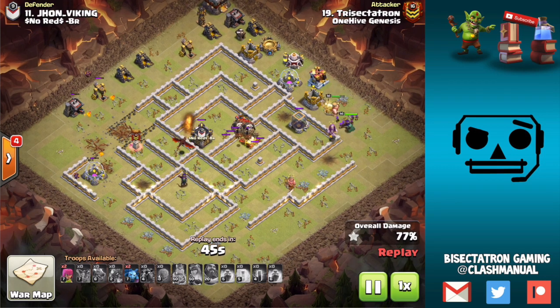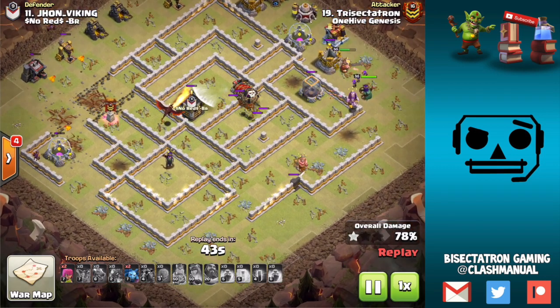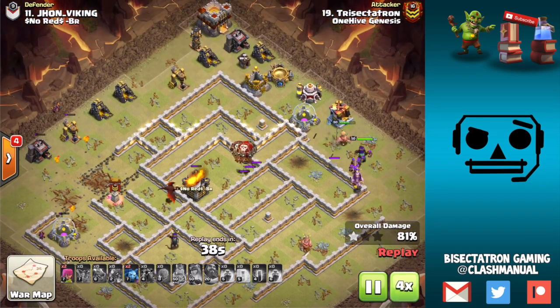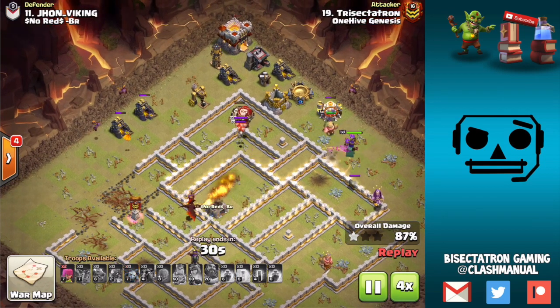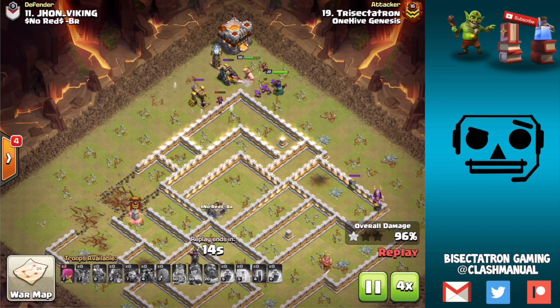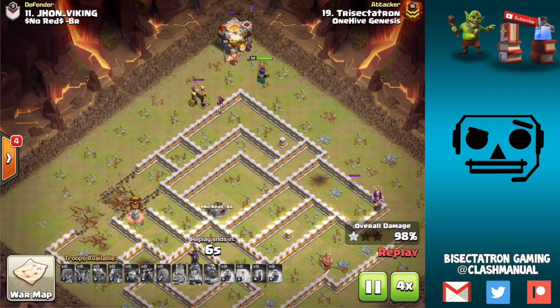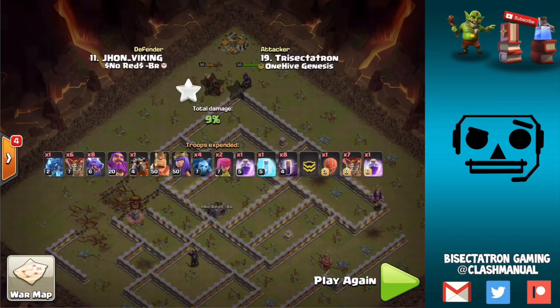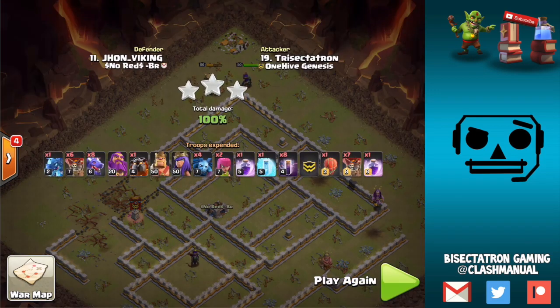This is a technical type of attack, and I wouldn't recommend delayed heroes for most attacks — it just happened to work on this base very well. Only use it if you don't need them for the funnel as much, or if the funnel can happen as the dragons move through. Which should already be happening anyway to some extent, but this is very much a delayed hero attack.